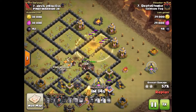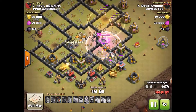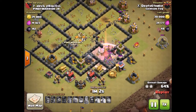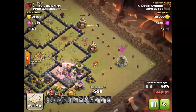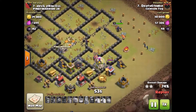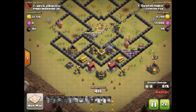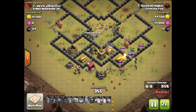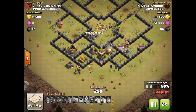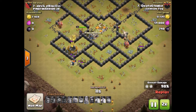I drop that heal just to make sure those Valkyries stay up for the rest of this raid. I've got a little chunk of defenses left down at the bottom, losing some hogs to spring traps and the last of the hogs are going to go down. Wizards work on the outside with the Valkyries, and the golem's going to distract these defenses. The golem's still up taking a lot of fire from the cannon and archer tower, and we wrap up another 3-star on this Town Hall 9.